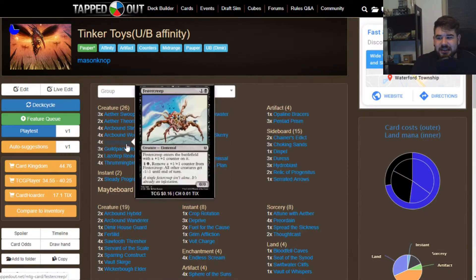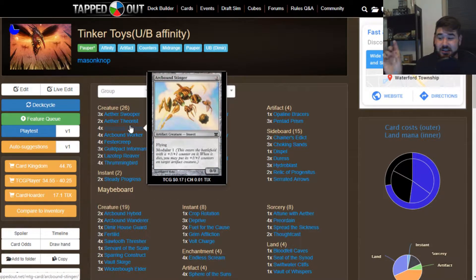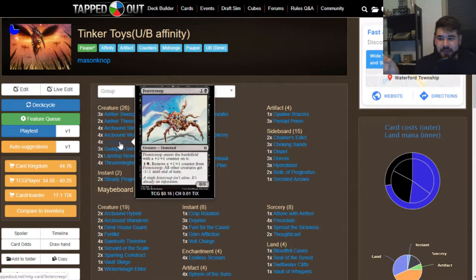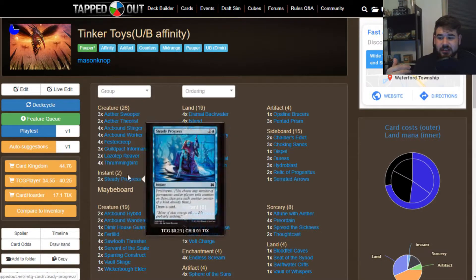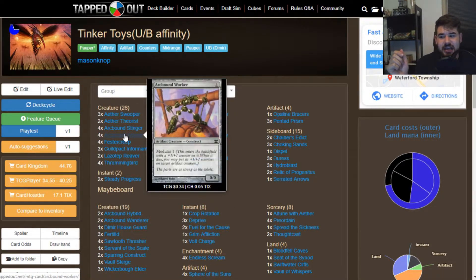What goes really well with putting counters on everything? Plus one/plus one counters — Modular actually works really well. We have four Arc Bomb Workers and four Arc Bomb Stingers, and we also have four Fester Creeps. These are all creatures that enter with plus one/plus one counters on them already. When we proliferate with any of our proliferate cards — Steady Progress, Contingency Plan, Thrummingbird, or Guildpact Informant — we put plus one/plus one counters on our lands and creatures, building up a very big army. This is similar to Hardened Scales, but we're adding counters after they enter the battlefield. With the Modular ability, when the creature dies, we can keep some of that value and move the counters to another artifact creature.